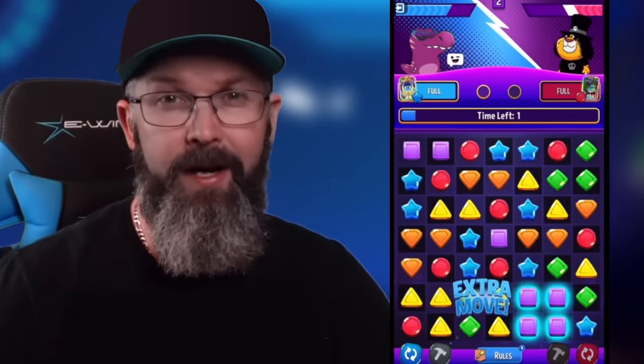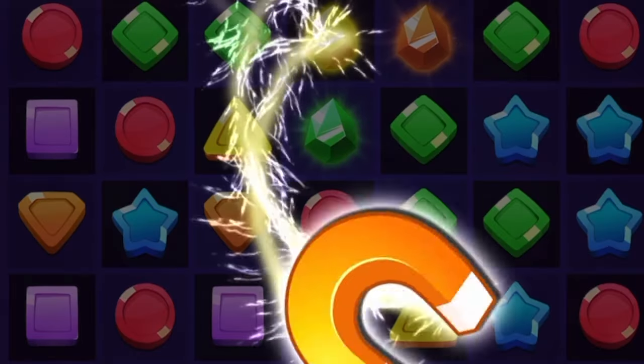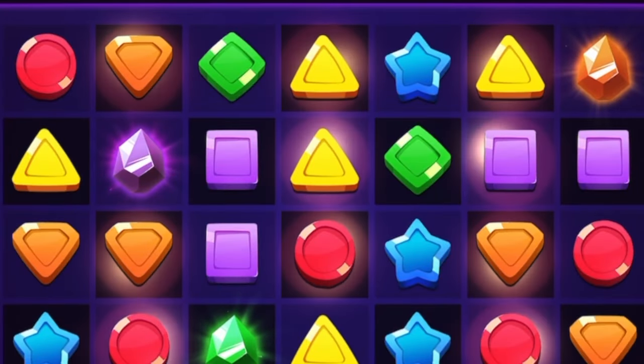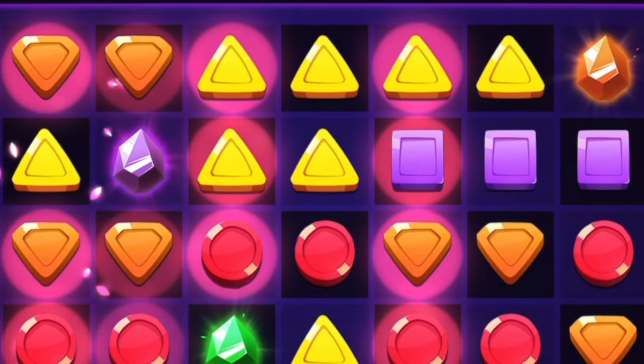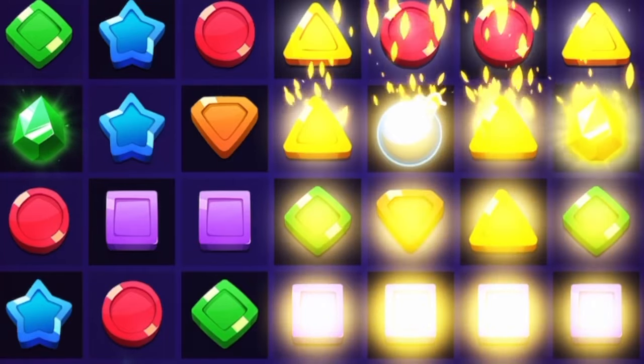Not everyone has legendary or special edition boosters, so there are good non-premium candidates too. El Magneto is a great example of a way to wipe a board. Queen Cobra is solid for duplicating rows, giving a good chance to make extra moves. And if I had to pick a gold booster, I'd go with Little Dragon — he does a good job clearing a good section of the board.